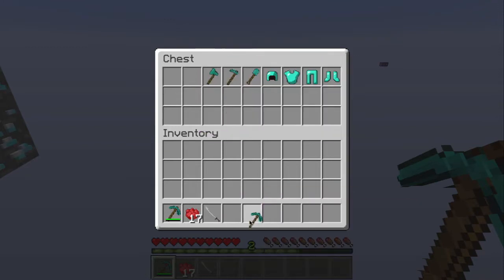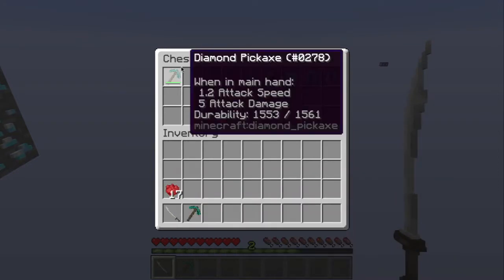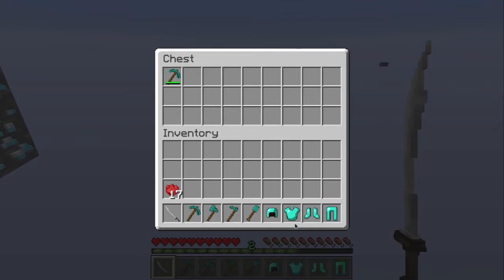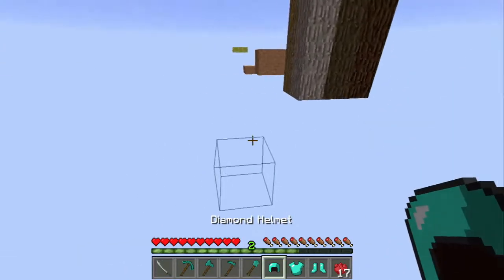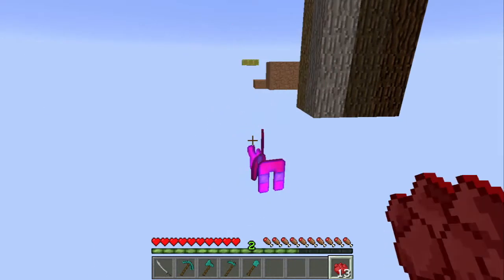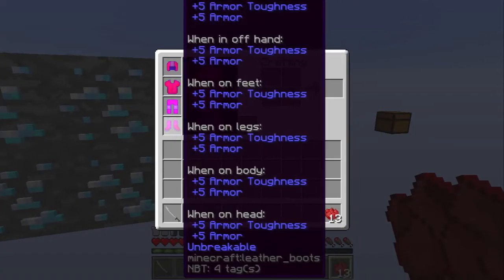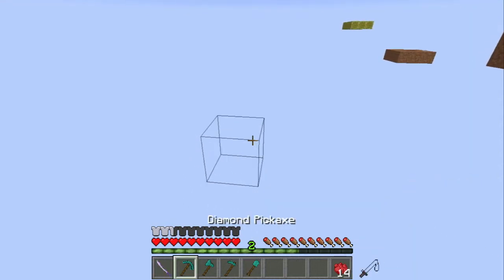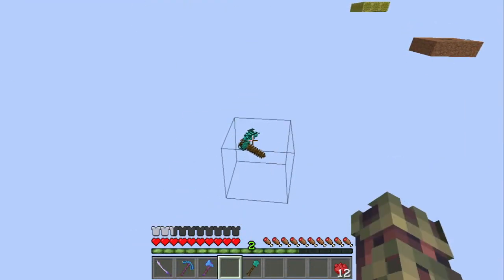Okay, here we go. You can throw all the armor on the ground and throw four rubies on the ground, and you will get Ruby Armor. This armor is really good. There are also weapons — you can get these by throwing one ruby and the weapon on the ground, or one ruby and the tool on the ground.